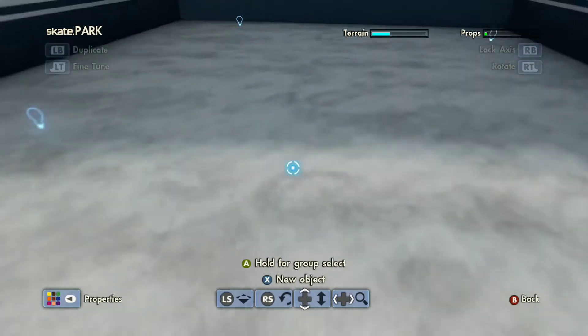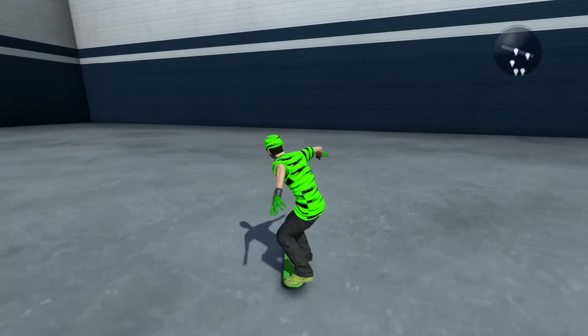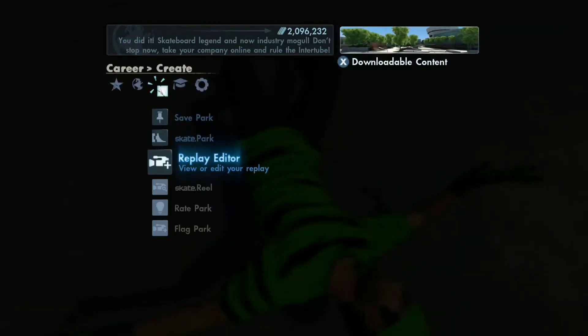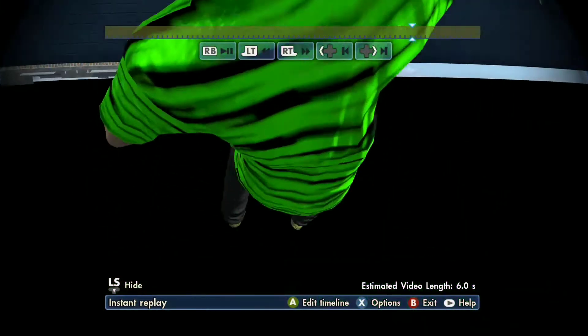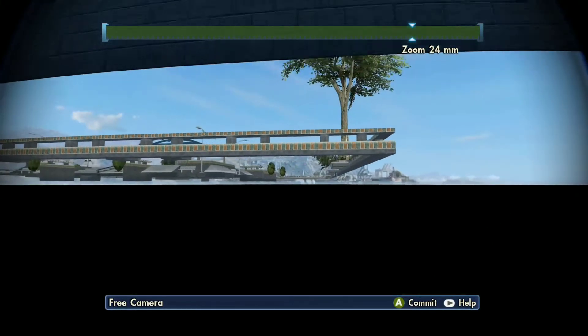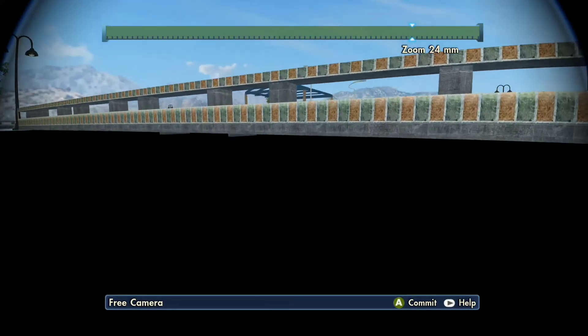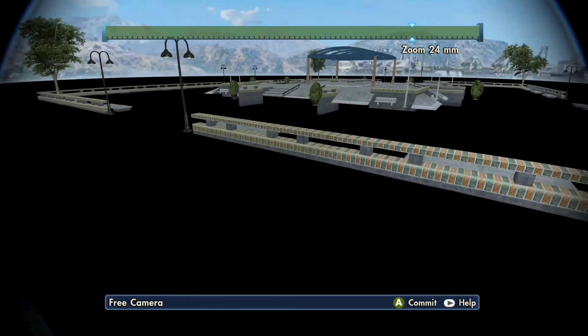If you go to edit park, as you can see in the top right, my terrain meter is not empty — it's a little bit blue — and that's because the parks merged. So yeah, it's pretty cool. As you guys can see, we merged the downtown fall with PCU training.